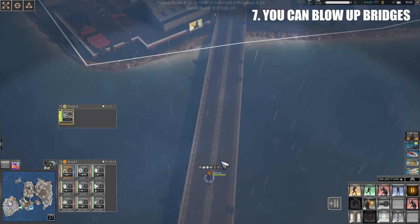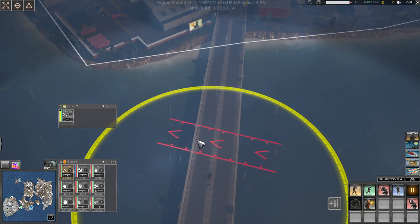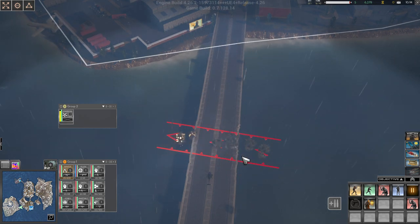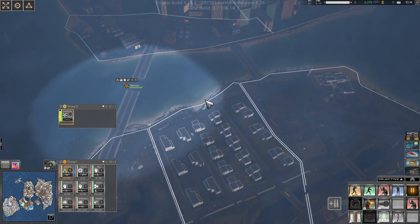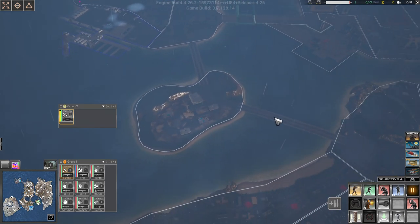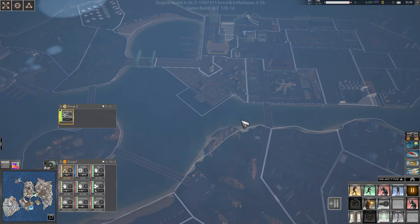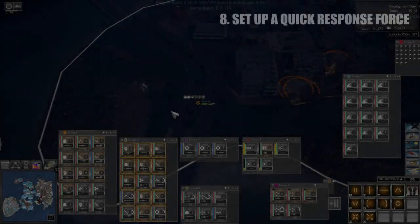Tip number seven: you can blow up some of the bridges. You just need a radio operator and you can call in a carpet bomb — and there you go, the bridge has been blown up so the infected can't cross. You can do that with this bridge, this bridge, this bridge, this bridge, and this bridge — five bridges total that you can blow up.